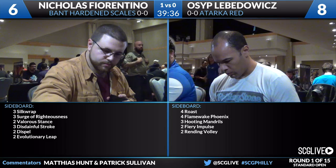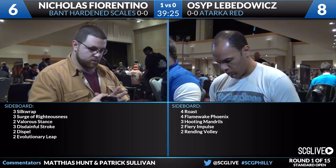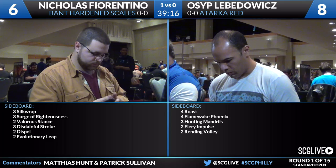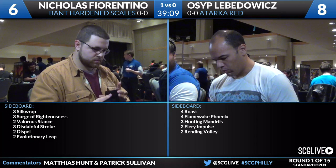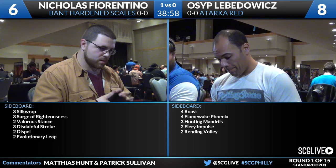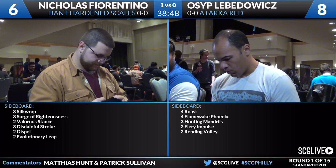I'm curious how Fiorentino is going to sideboard because there are no cards you'd point to as clearly inefficient. It's possible on the draw he gets away from cards like Hardened Scales and Dromoka's Command — cards that require him to be on the front foot. Those two cards definitely have spots of being great, but with Fiorentino on the draw, he kind of wants to become a generic control deck: kill Osip's stuff, get the ground settled, and take over with better threats. Managorger Hydra also has moments of being very powerful here.